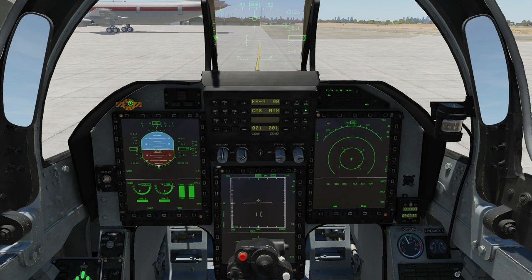Emergency wheel brake here — pull, turn, pull. Here we have our master warning which will show for various reasons and we can silence it by pressing it. We've got the fire warning and the flight control system warning.